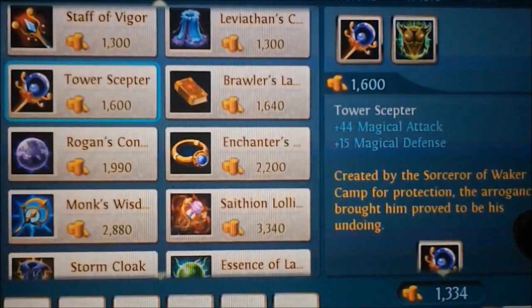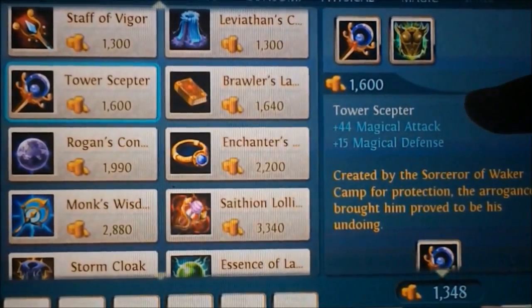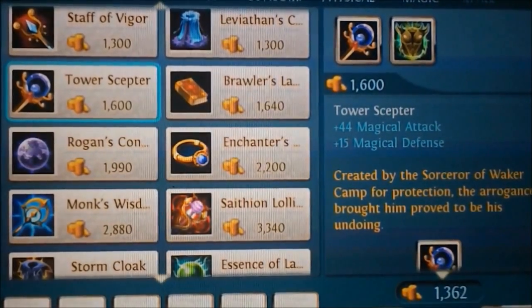By the way, if you are planning on defending people instead of standing back and attacking, get this Tower Scepter, because that is 44 magical attack and 15 magical defense, which is really good for a tank.